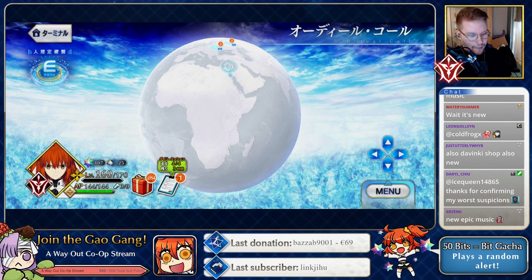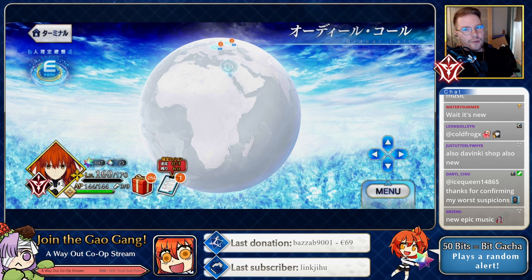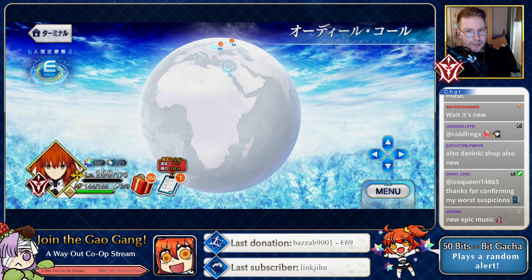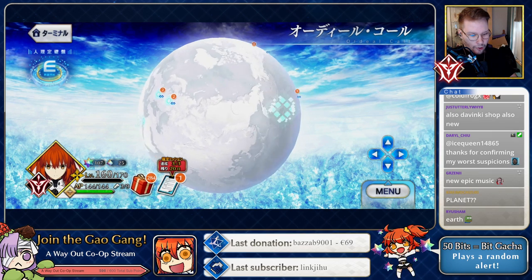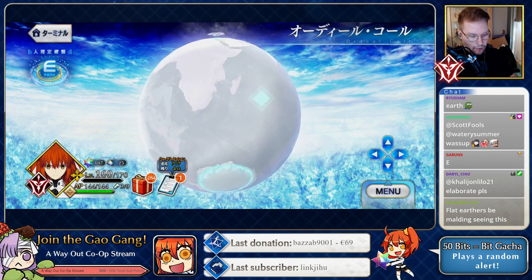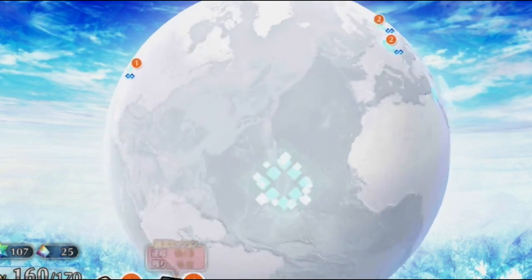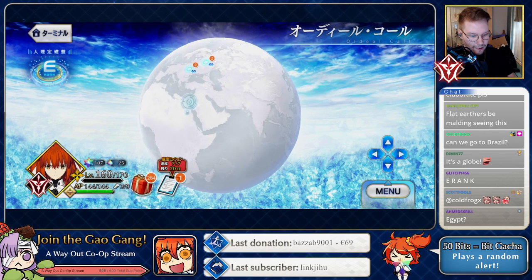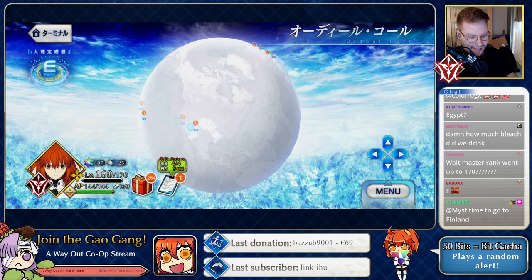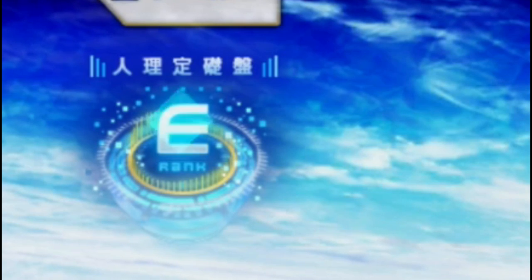It seems I read the stream correctly — it's going to be quests on the actual bleached earth. This is basically the globe as it was when the earth got bleached, with Lost Belts on top of it. That's all that remains — just white. Now with Ordeal Call we can explore this. You can actually spin the planet and it responds to your touch!